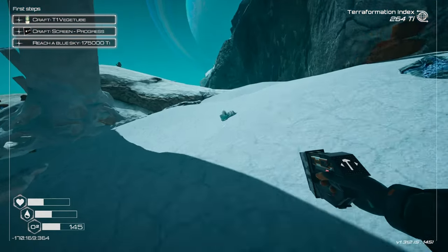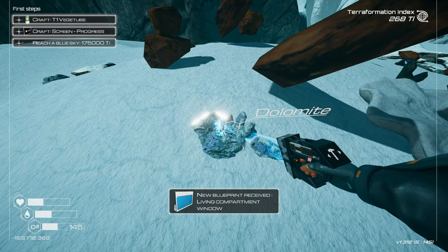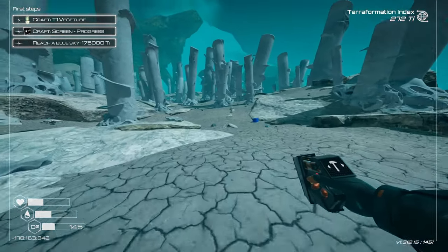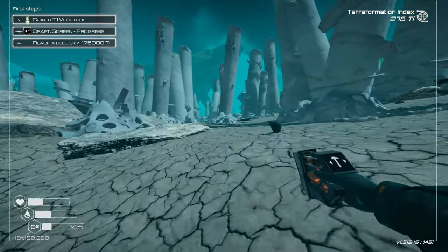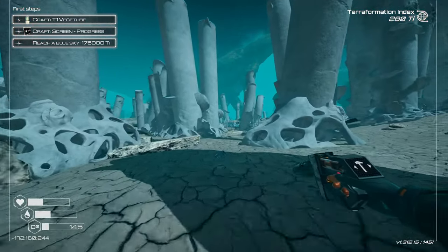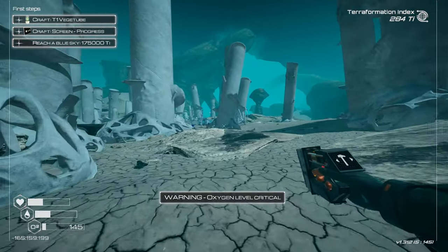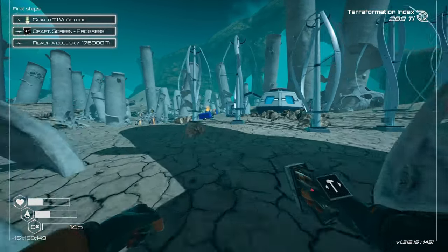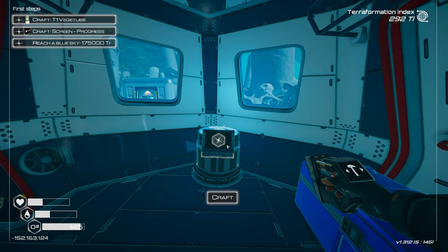Ice — nice! Picking up a couple of pieces because you never know what you'll need. New blueprint unlocked: dolomite. Inventory is full. Heading back — oxygen level low. Come on, please don't kill me. Oh oh oh — okay, made it! Minor heart attack aside.